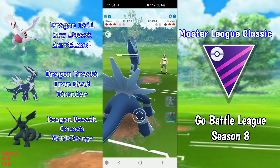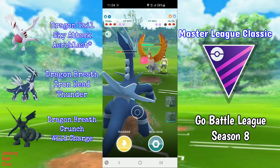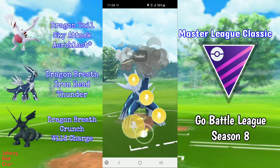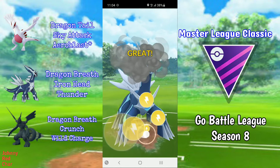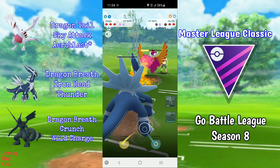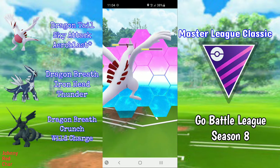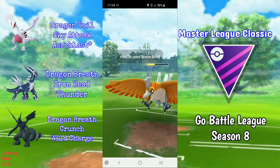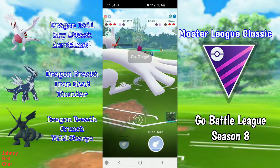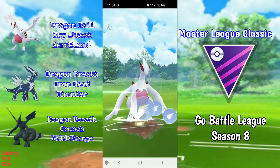I come in with Dialga and farm all the way down. They most likely bring Ho-Oh back in, and I go for a Thunder — they might decide to shield and just get farmed down, which they do. It's unfortunate they're farming me with all that energy, and I have to shield here because my Lugia is so low. They have a Dialga in the back, so I go straight for Aeroblast and see if they want to shield.